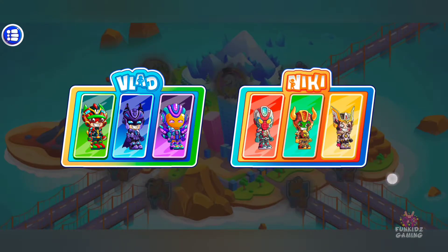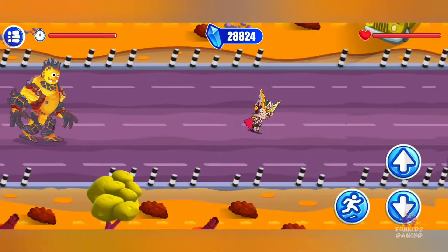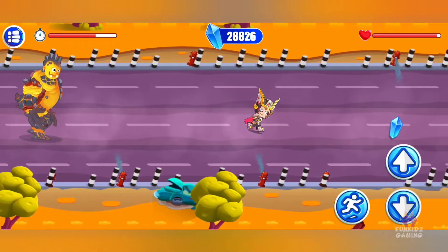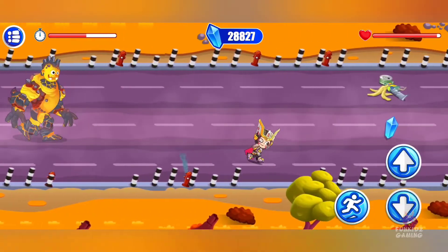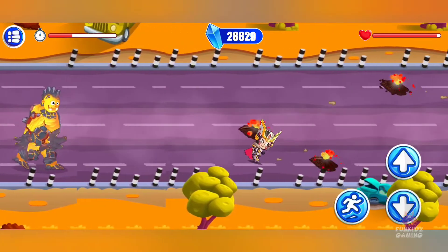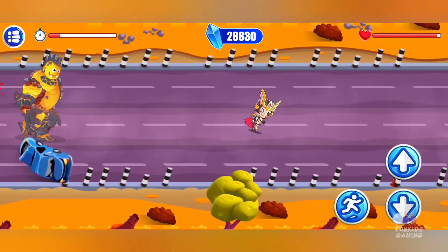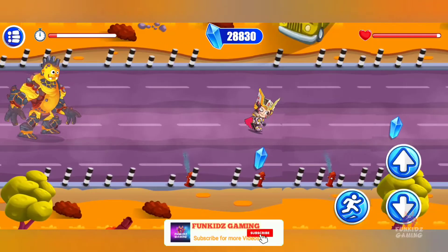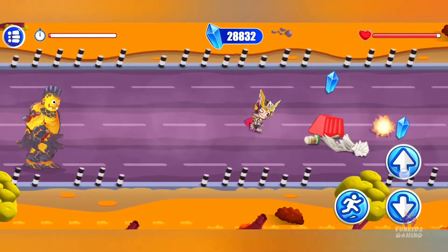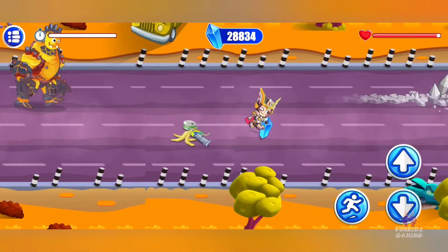Which superhero will help us? Use the navigation buttons to get away from the enemy. Press the up and down arrows to move along the lines and jump to avoid enemy hits. And me and me! Yes! Yes! Yeah! Hurrah!